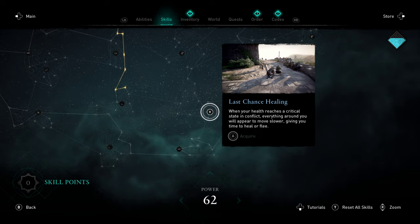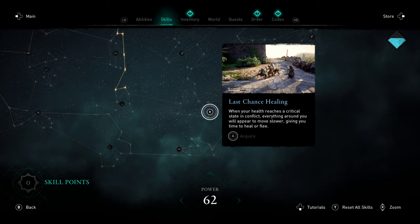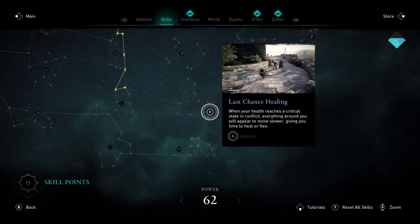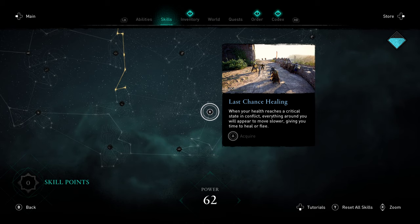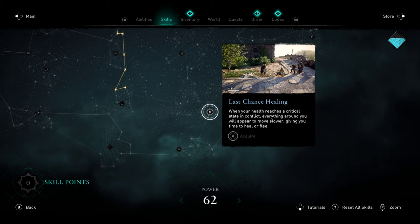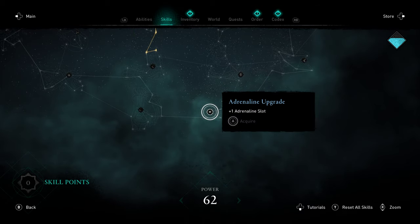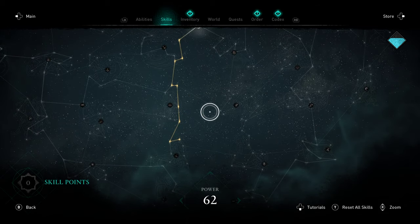Last Chance Healing is basically just like a cheat death — when your health gets low you're able to slow time, get out, heal, whatever the case is. Personally I didn't find this to be that useful. As long as you're aware of your surroundings I don't feel you really need a Last Chance. Though I suppose on very hard difficulty it could be a little bit more helpful just to avoid those one-shots. Over here, just a straight Adrenaline slot upgrade, and with that we are ready to work into the Assassin Tree.